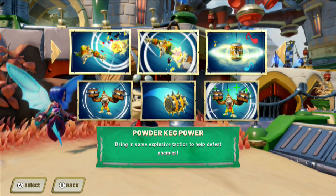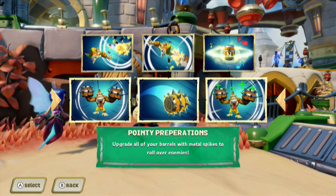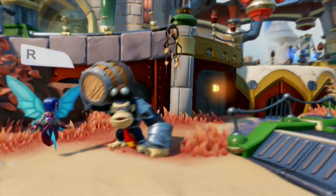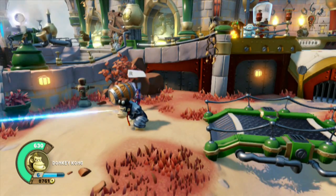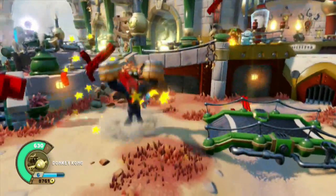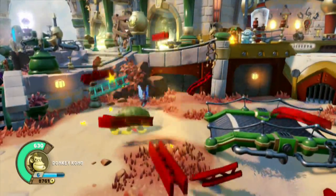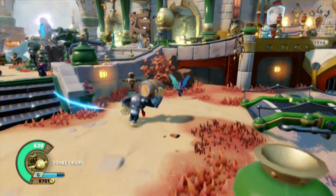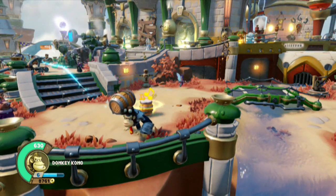We get two path names: Powder Keg Power is the top one — bring explosive tactics to defeat enemies. Down below is Pointy Preparations — upgrade all your barrels with metal spikes to roll over enemies. Coming into Super Donkey Kong mode and stomping: you see the ladders and girders, 25 to 38. I can rotate 360 degrees, though it doesn't affect the radius. The downside is you can't move on any axis while stomping.